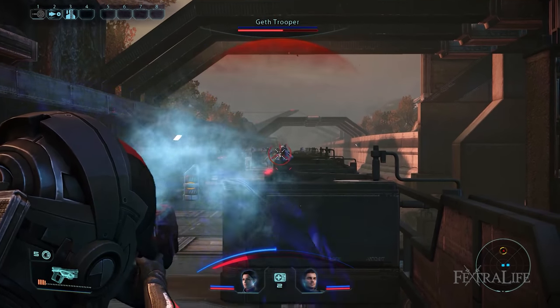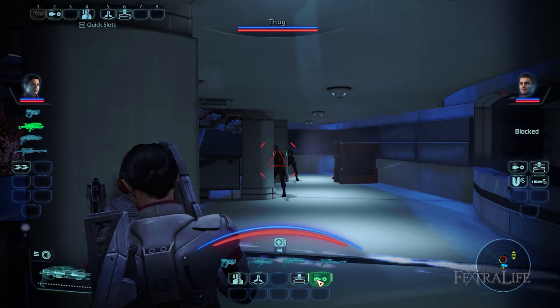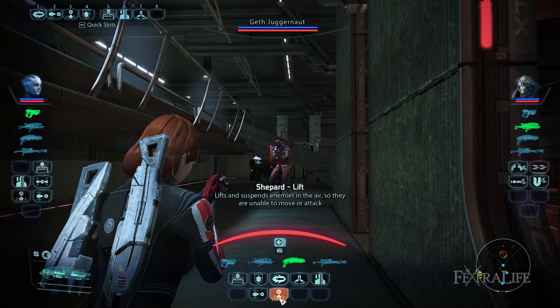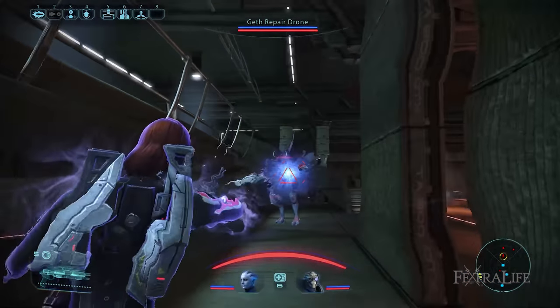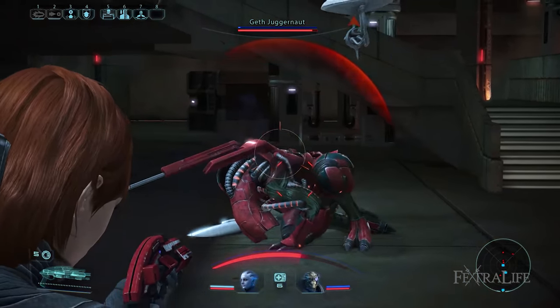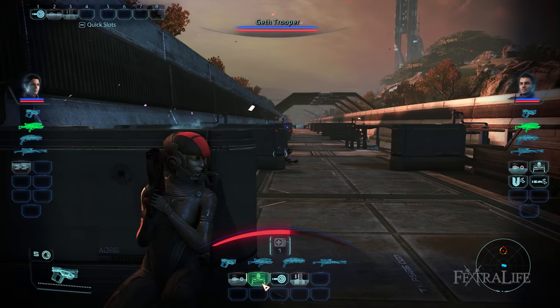What makes the Vanguard menacing in addition to high weapon damage is their biotic abilities. They can immobilize enemies by knocking them down and by suspending them in the air with Throw and Lift. Additionally, the Vanguard's resilience is commendable because they can equip medium armor like the Infiltrator, and they have access to Barrier which further enhances their shields.